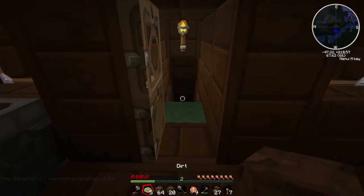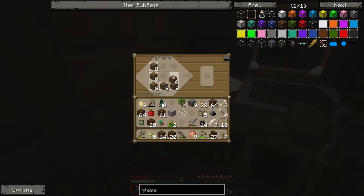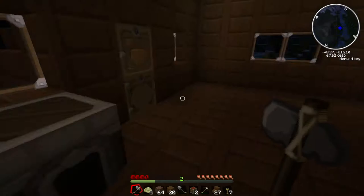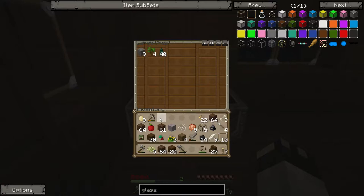Hey guys and welcome back to Tech It. So what we're going to do this episode is we're going to make two chests. We're going to fire that here and plonk that down there and shove some of the crap in here that I don't actually need right now.